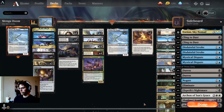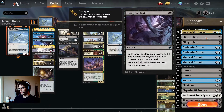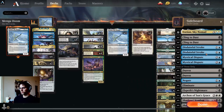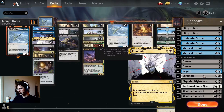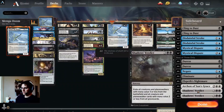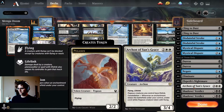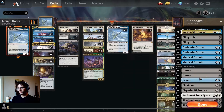That's pretty much all in the main that needs explaining. On the side we've got some Cling to Dust for the grindier matchups and rogues, some Counterspells, some Duresses for obvious reasons, some Eliminates, Elspeth's Nightmares, the extra Archon, and Shadow's Verdicts for the more aggro matchups. Elspeth's Nightmare is also very good against rogues.